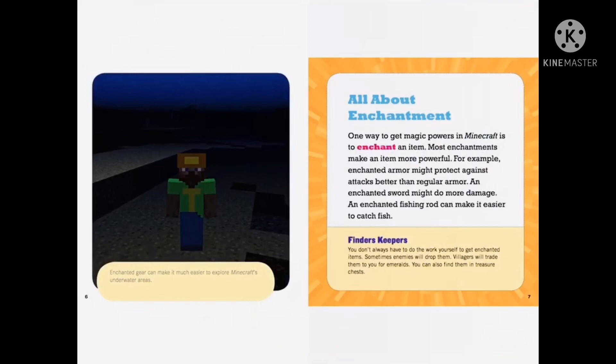One way to get magic powers in Minecraft is to enchant an item. Most enchantments make an item more powerful. For example, enchanted armor might protect against attacks better than regular armor. An enchanted sword might do more damage. An enchanted fishing rod can make it easier to catch fish.